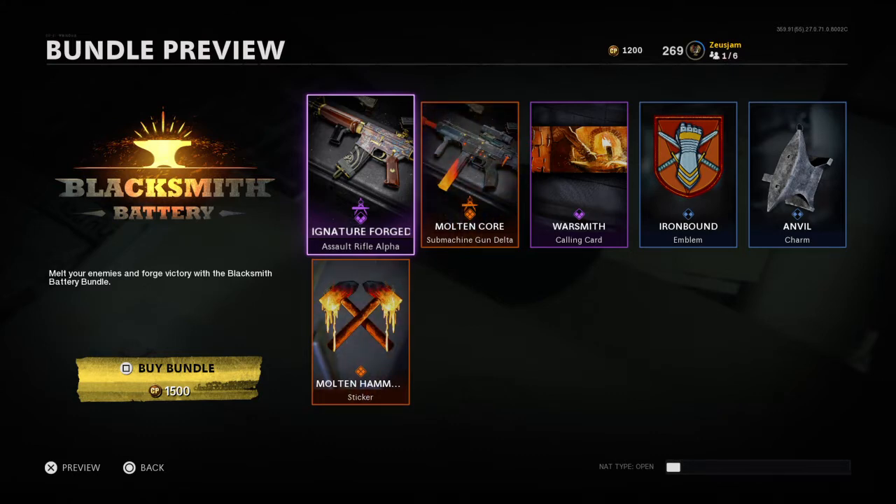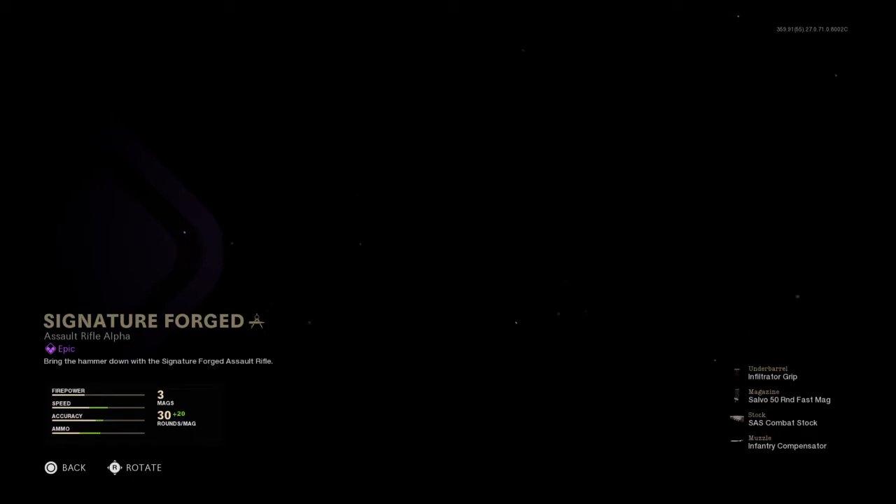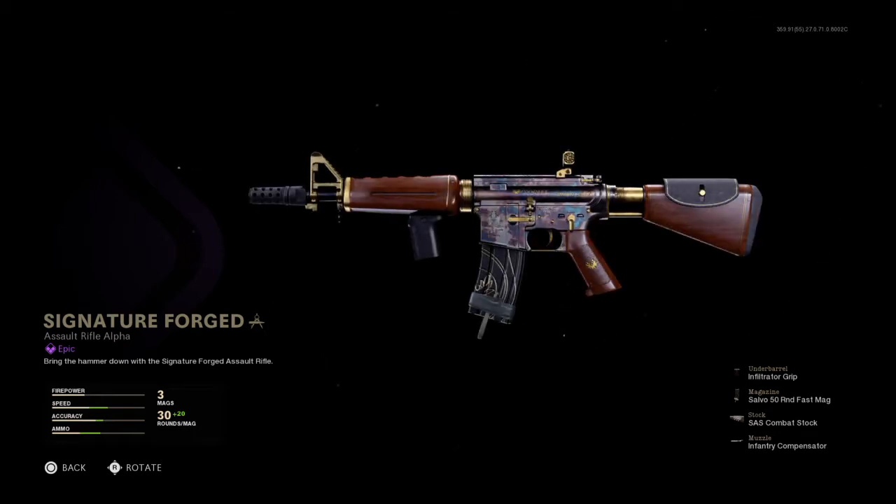Now the XM4 is a really good gun. Out of the assault rifles in Cold War it's probably your second or third best option if you're taking it in Warzone, with the first option being the Krieg. After that, the XM4 fights with the QBZ for second place.